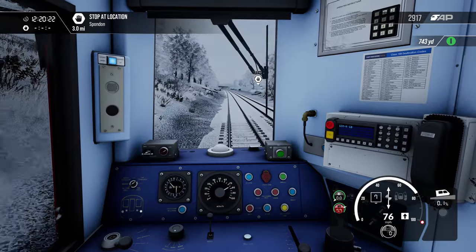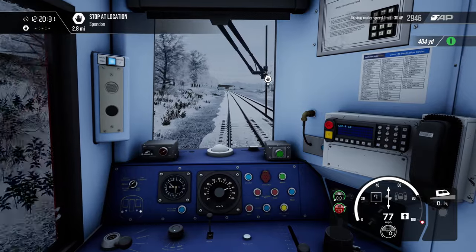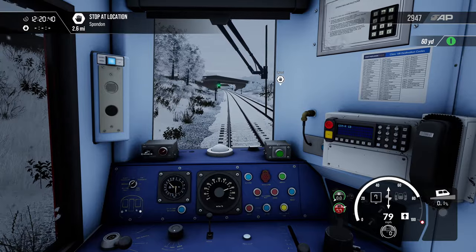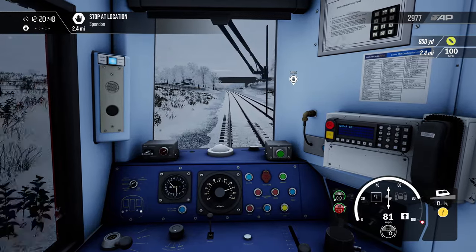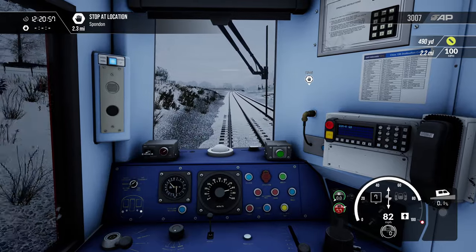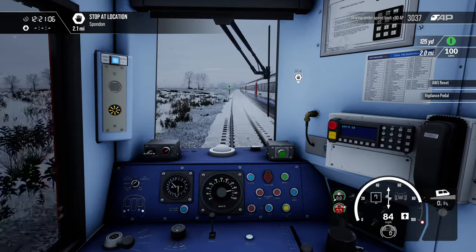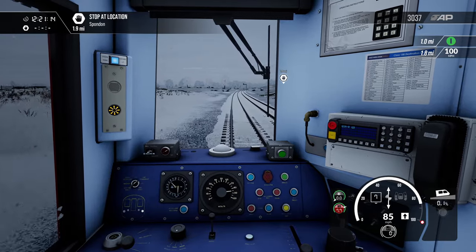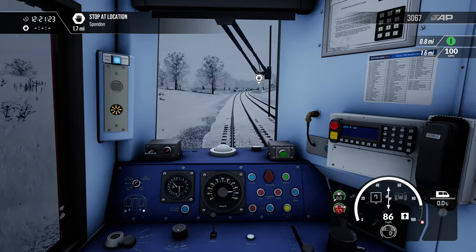We're actually getting up to a bit of speed here. There's a yellow signal coming up but obviously in real life you wouldn't be blessed with knowing that — you'd just go racing round the corner. It's 2.3 miles to Spondon. Look at that HST with the snow flying off. If this was really good, when we go through the snow from the HST we'd get a wet windscreen at the front. It's not that clever though — it would cover our windscreen with snow but it doesn't.